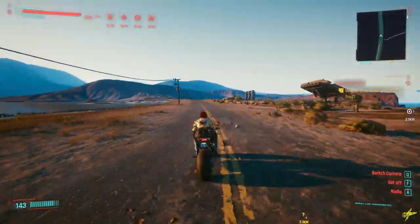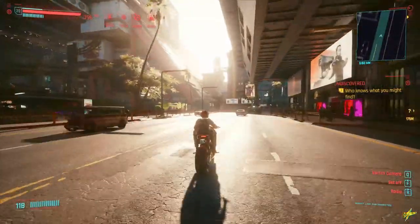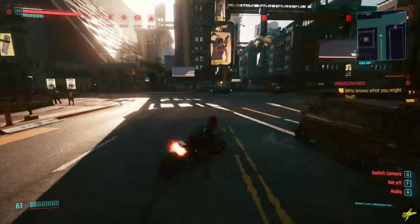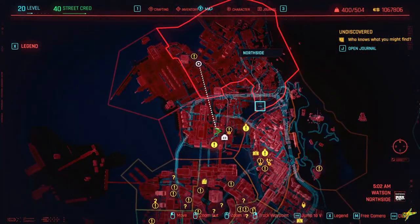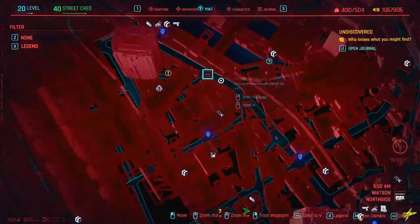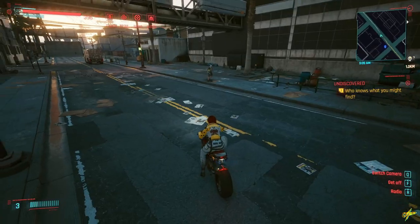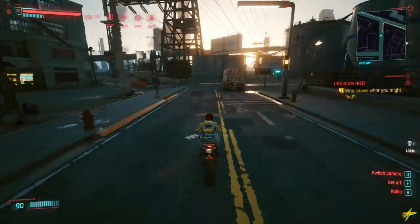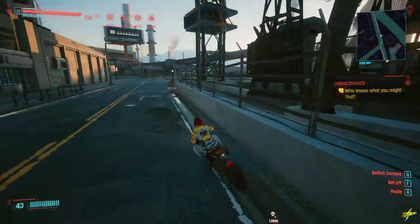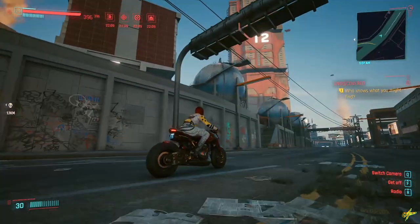Let's start with the first item on the list: the legendary Netrunner pants. These will be extremely easy to pick up. They're located in the northern part of Watson. The closest fast travel point is the Perishing Street waypoint. When you take the waypoint, continue straight towards the electric tower in front, then turn left, and once you get to that location you'll be looking for these globe structures on the left side that have stairs around them.